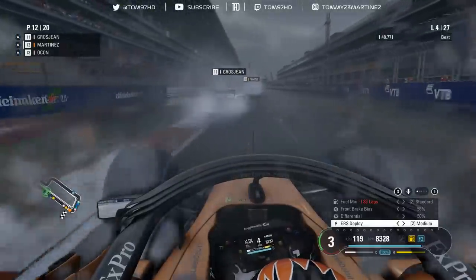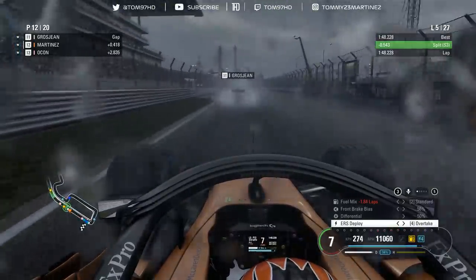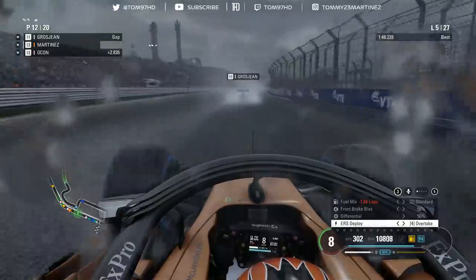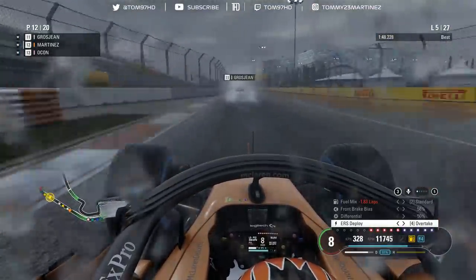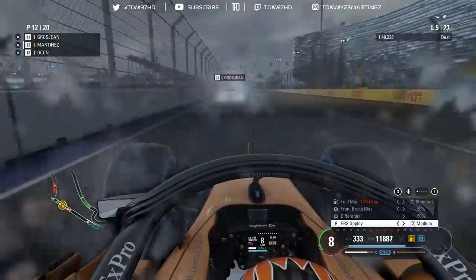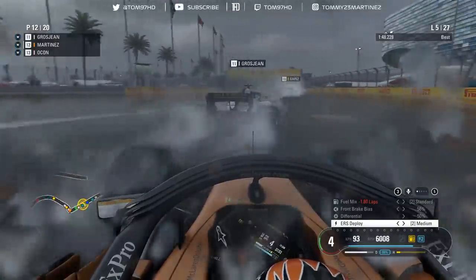The adjustments seem to be working - found a lot of pace in that final sector. Leclerc's fastest lap is 46.9, so we're starting to catch his lap times and putting pressure on Grosjean again, also pulling away from Ocon behind. Starting to feel confident again, getting confidence back in the wet conditions. It's taken a bit longer than I'd like, but we're getting there.